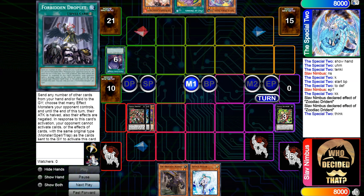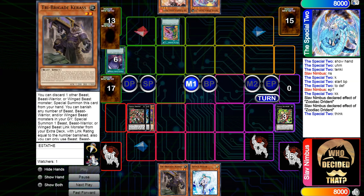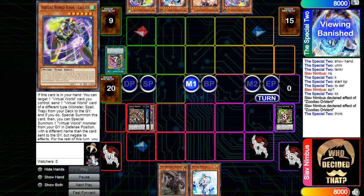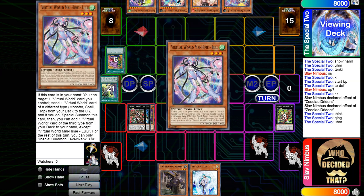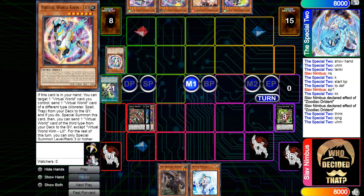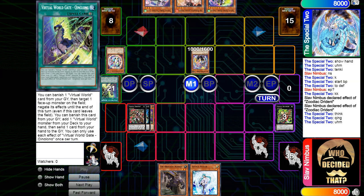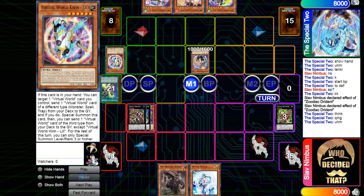He goes for a Paw of Desires, so he's milling his deck out a lot. He gets Lili and Lalu — not bad at all. Banishes to add a Virtual World card from the deck to his hand, gets Lulu to his hand. Sends this card to the graveyard to bring out GG. That's going to be a hand-type card.